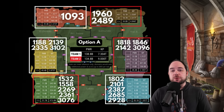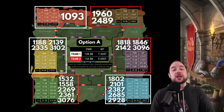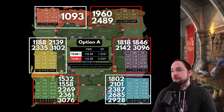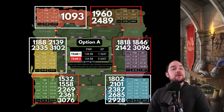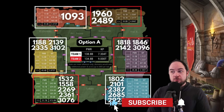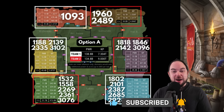What you're looking at right here might just be the weirdest KVK in Rise of Kingdoms history. So in this video, we're going to be evaluating the KVK in which 1960 and 2489, two of the strongest kingdoms in the game, got put into the same war camp because 1093 is actually that big.